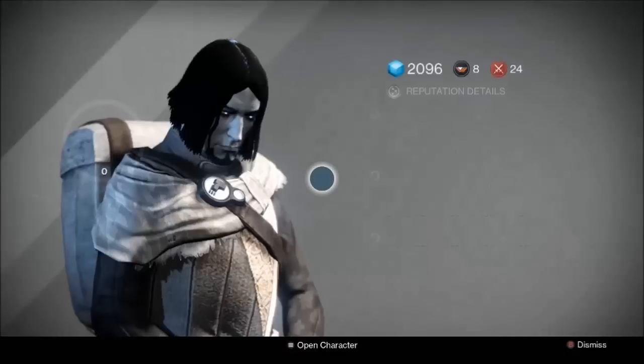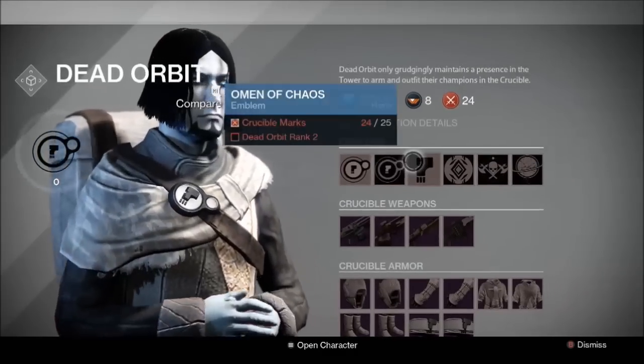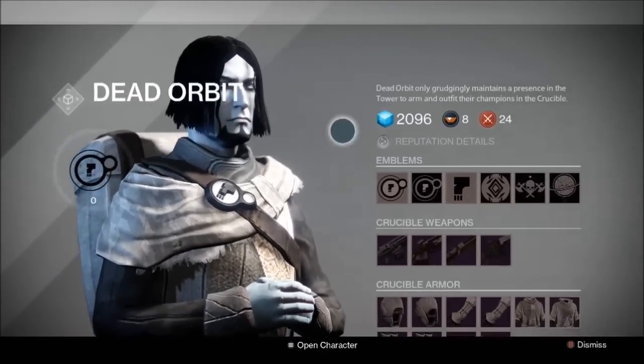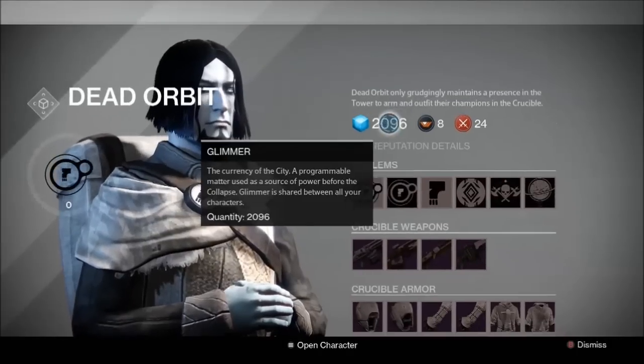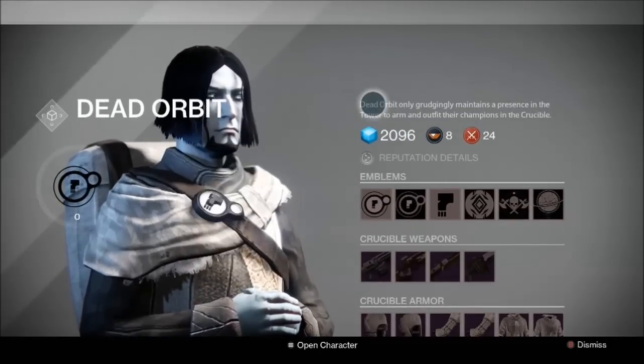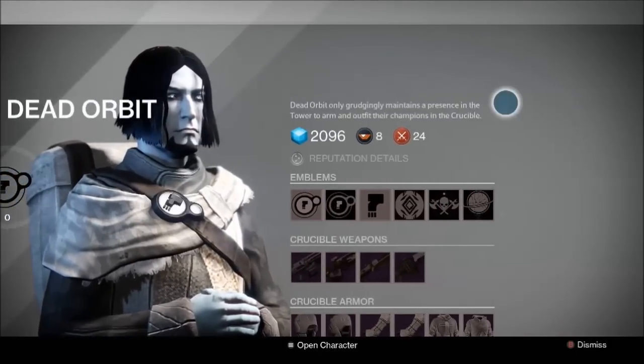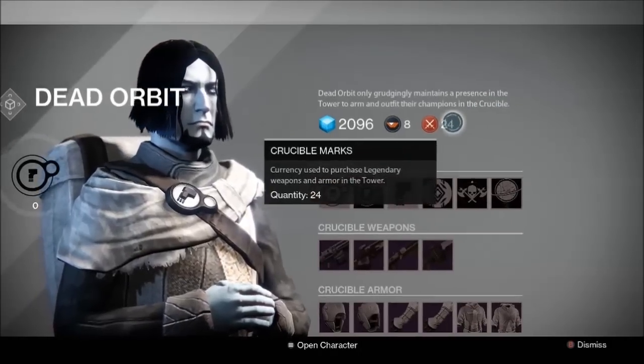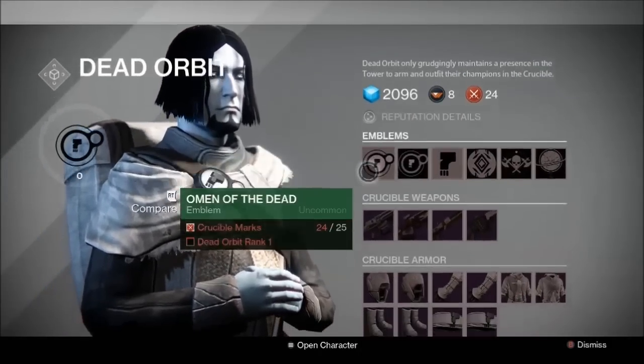My understanding is that you can receive missions from Dead Orbit now. I'm going to read you guys the description: 'Dead Orbit only grudgingly maintains a presence in the tower to arm and outfit their champions in the crucible.' Very cool.